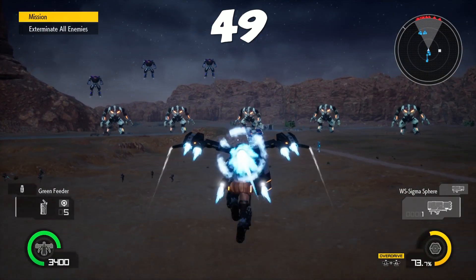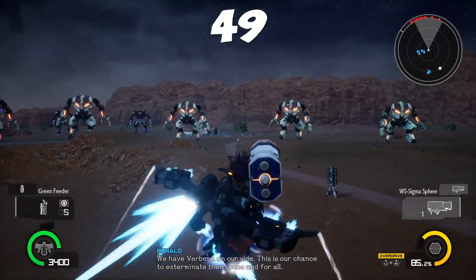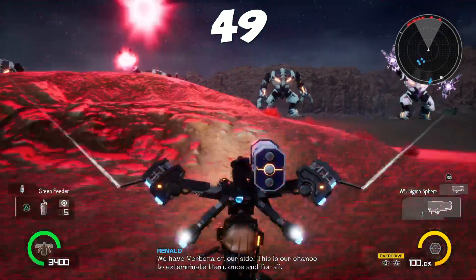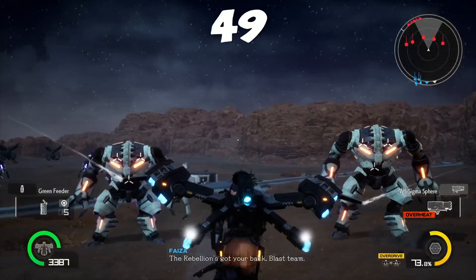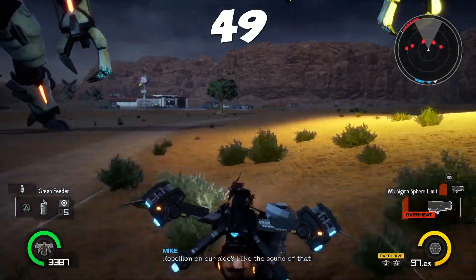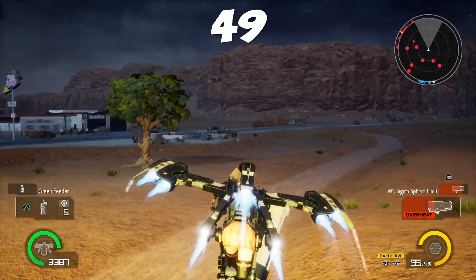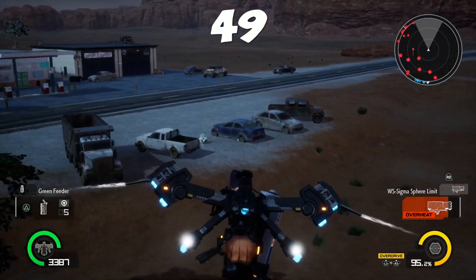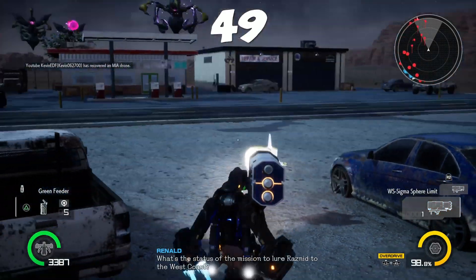Mission 49: just fly straight out past everything — there'll be a gas station again. It'll be between two cars that are in front of the gas station. Pretty simple. I love this sigma sphere — I took two sigma spheres to complete this mission on easy because it's recharging in the background, high damage, homing, good range.